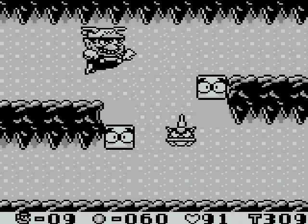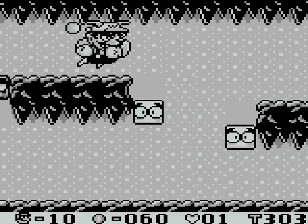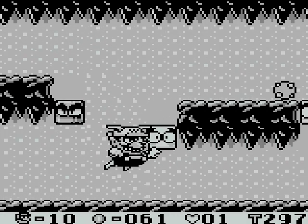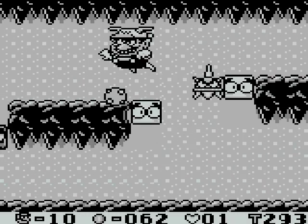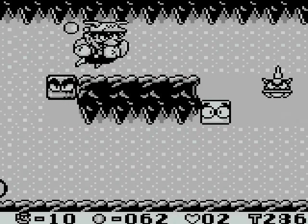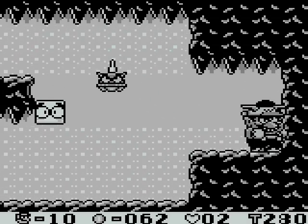Now we have water currents — I'm sure everyone's done something like this in a game before. Jet Wario allows you to fight the current a little easier, though it's entirely possible to fight the current without its help — probably preferable, actually. Gotta be careful with these guys. That's another jet hat; don't need that currently. Get past him and into the door!